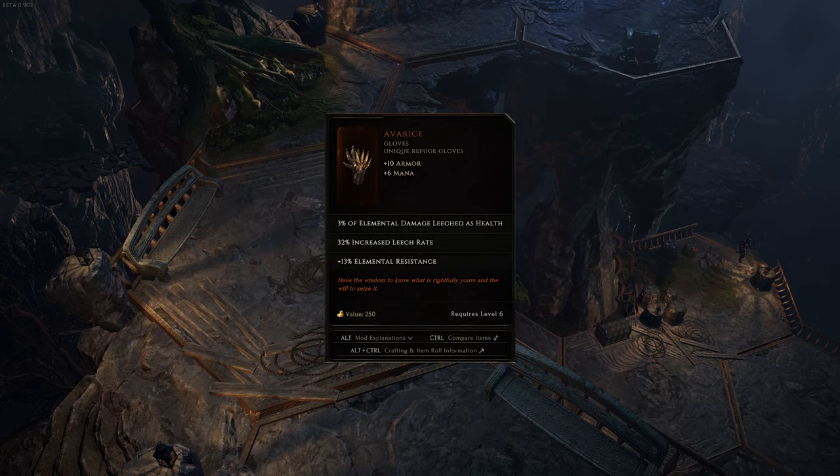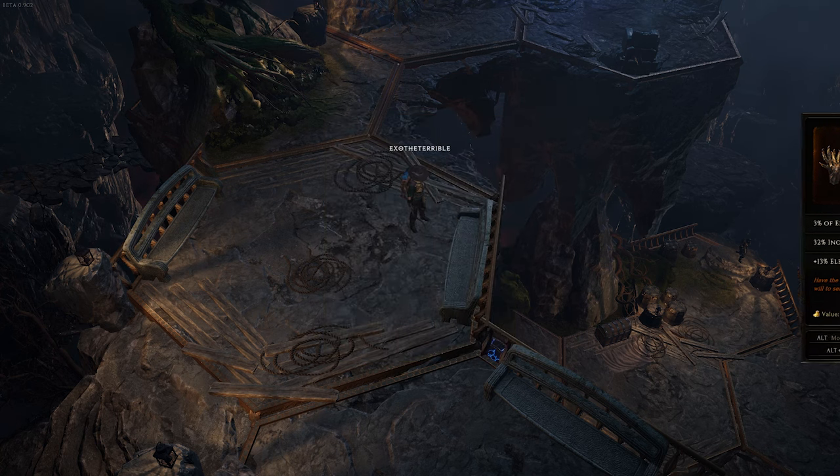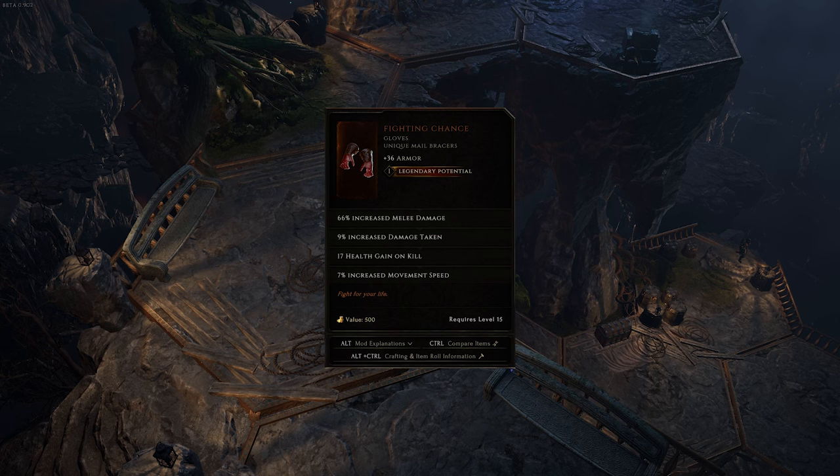Gloves. Avarice is great for its leech if you're dealing elemental damage, and even if you aren't, the elemental resistance alone is pretty hard to beat. If you're using a melee build, Biting Chance's offensive stats are worth a bit of increased damage taken, and it has movement speed.